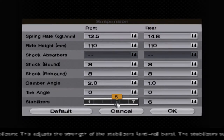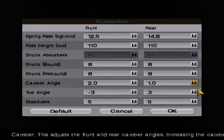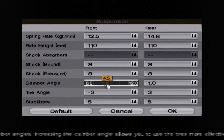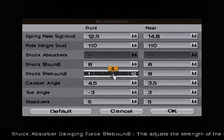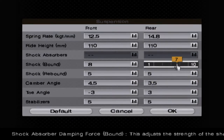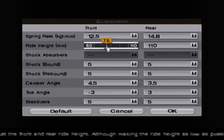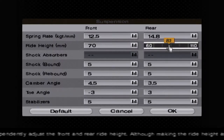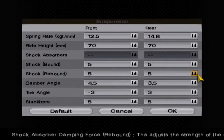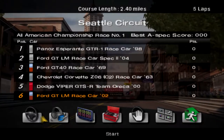Adjusting the suspension — soften it. Setting the toe angle. Softening the rebound and bound. Reducing the ride height. Okay, car setup is done and we're going to start the race.